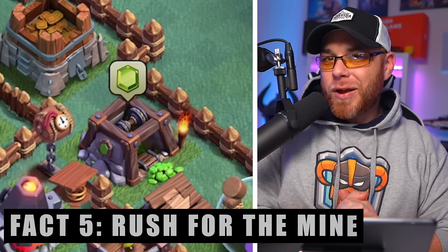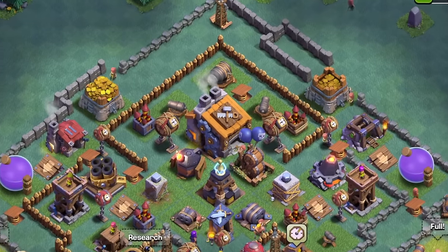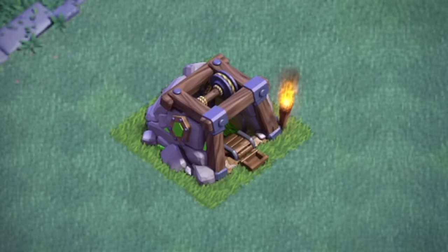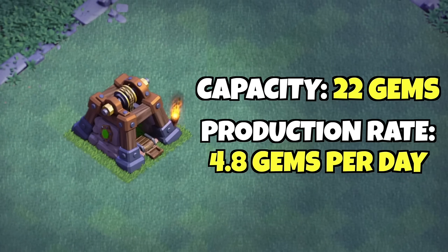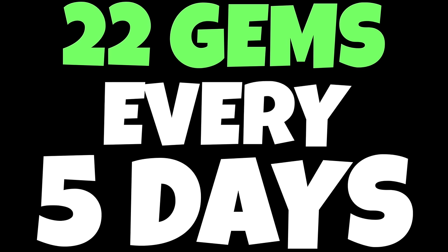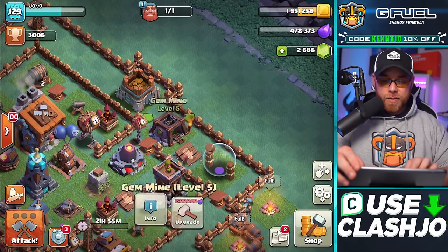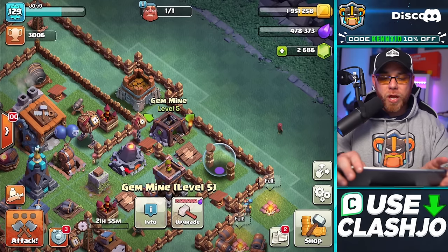Free gem fact number five: the gem mine. Even if you don't like playing the builder base, rushing your builder's hall to level nine allows you to increase the level of your gem mine to level nine as well, increasing your production rate to 4.8 gems per day. On average, you should be able to pull about 22 gems every five days. Claiming this gem mine right here gives us 14 free gems — this mine is only level five, so a level nine would help out quite a bit.